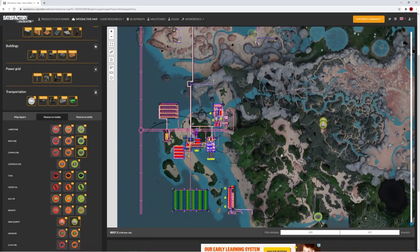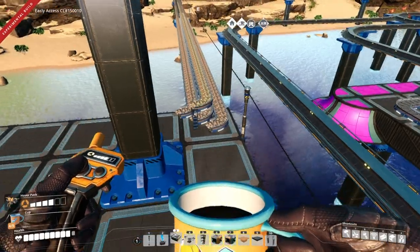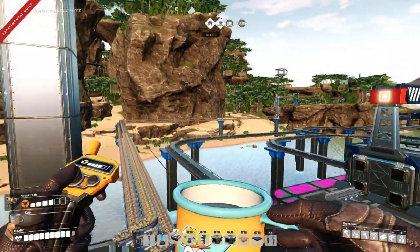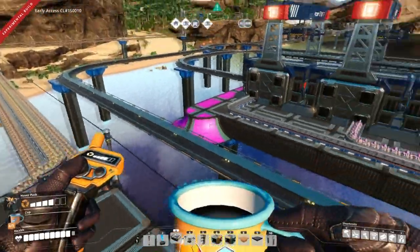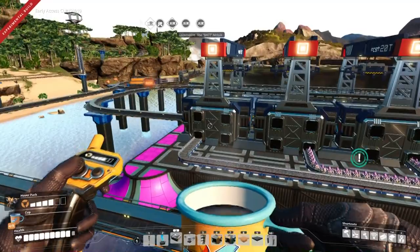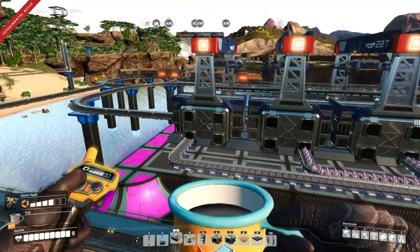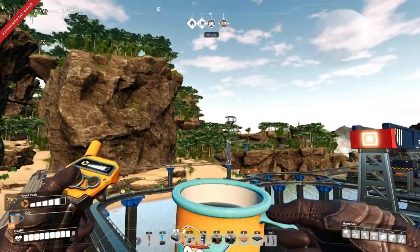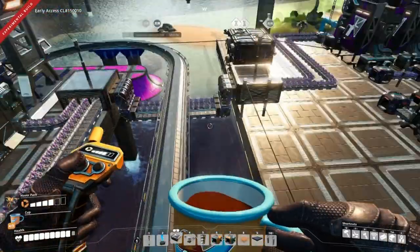So let's go back to the factory. Now it is daytime. Those nodes I just talked about — they're nice and neatly brought down from that little area over here, down to here, ready to go. Here's the quartz. And the third train station here that's not being used is to obviously take the 57 crystal oscillators per minute to the megabase to join up with the rest of the crystal oscillators.